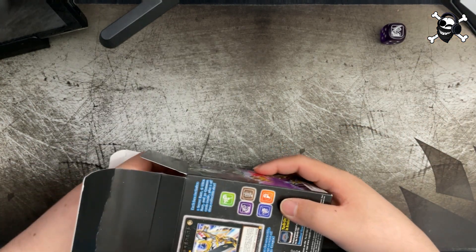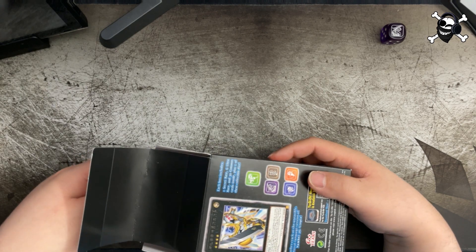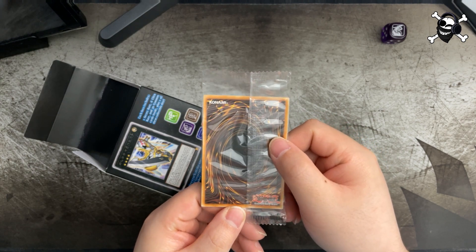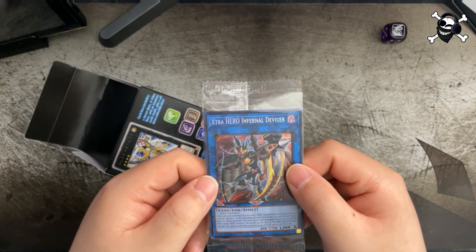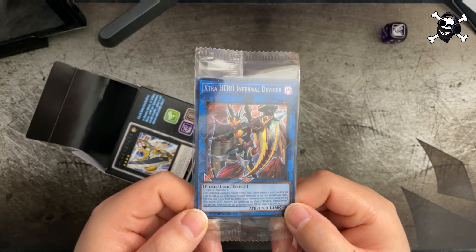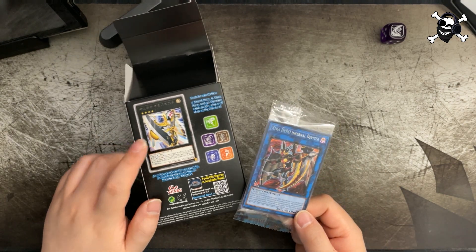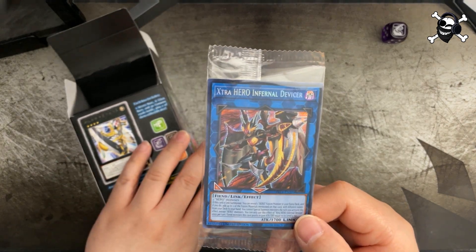Let's see what our secret rare is — hopefully it's face down. All right, hopefully it's not a duplicate. Oh, we got Extra Hero Infernal Divisor! We haven't gotten this guy. Very cool. Sadly I don't think it's Utopia, but hey, something different right?